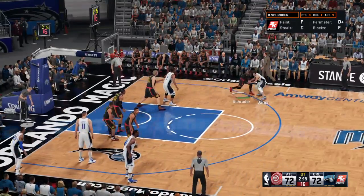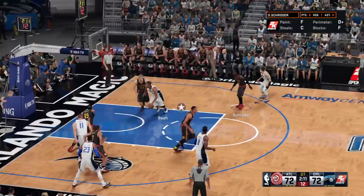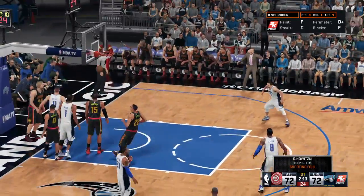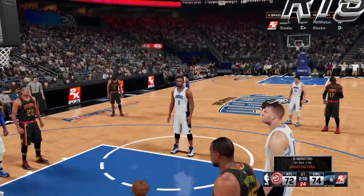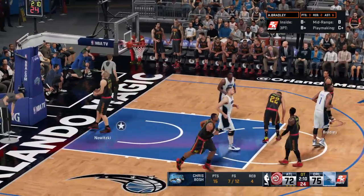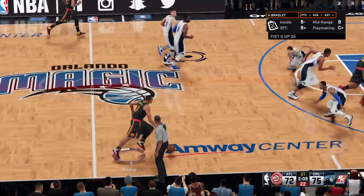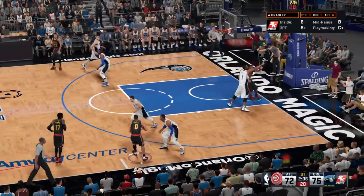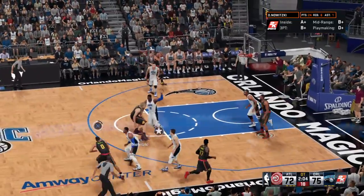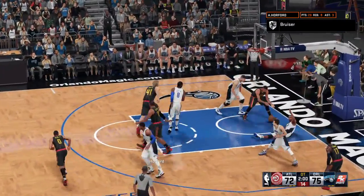Bosh double-teamed — count the basket and the foul. Dirk Nowitzki picks up that foul, and at the offensive end he's done about as much as they could have hoped for today. Bosh has been having his way out there — he's got 14 points, and his two blocks have given them a lift defensively. No doubt about it, he's been a rim protector, and it's starting to get into the heads of their opponent.